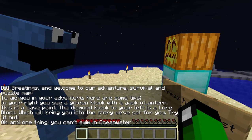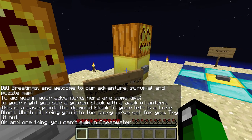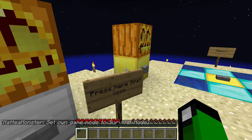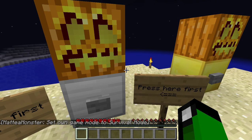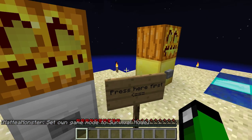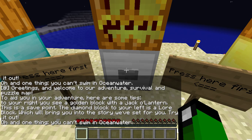Greetings and welcome to our adventure, survival, and puzzle map. To aid you in your adventure, here are some tips. To your right, you see a golden block with a jack-o'-lantern. This is a save point. It doesn't show you such a long message fast enough to read it in a reasonable amount of time. Press again. There you go. The diamond block to your left is a lore block, which will bring you into the story we've set for you. Try it out. Oh, and one other thing — you can't swim in ocean water.